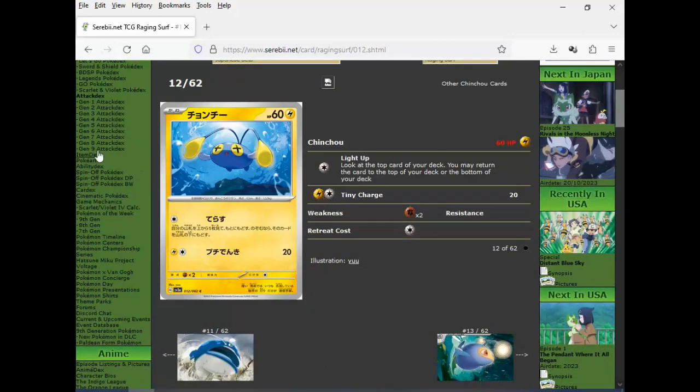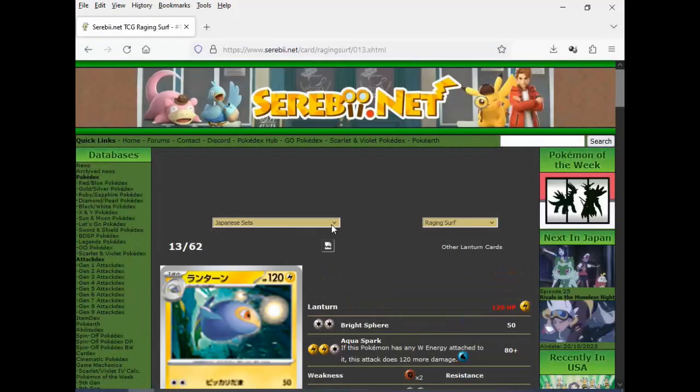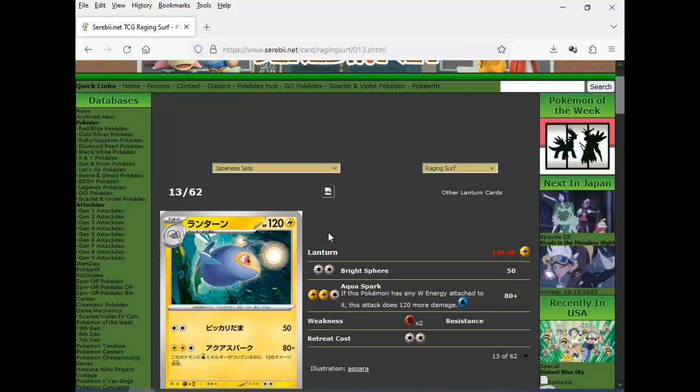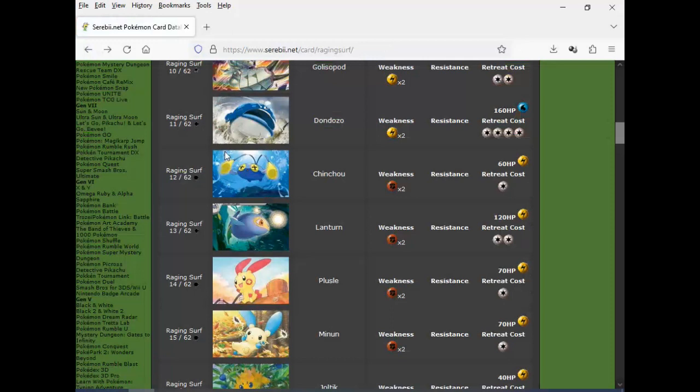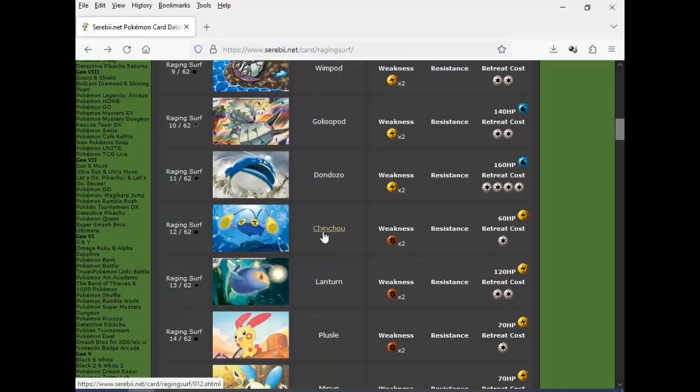Chinchou and Lanturn. Top card of your deck, you may return to the top. And then Lanturn: if this Pokemon has Water energies, it's going to do 200 for three — the whole put two Lightning, one Water and you do 200. Not very impressive, it's going to die in one shot. And that's it for the Water Pokemon — though Chinchou and Lanturn were actually Lightning. There are Water and Lightning in the game.